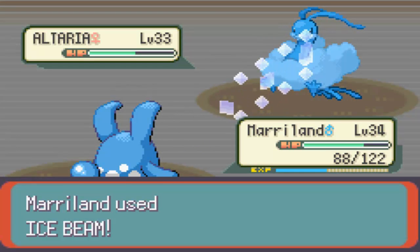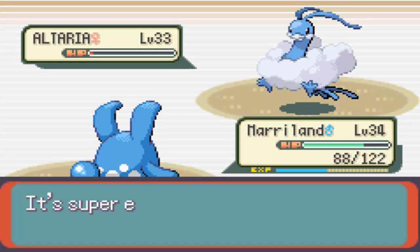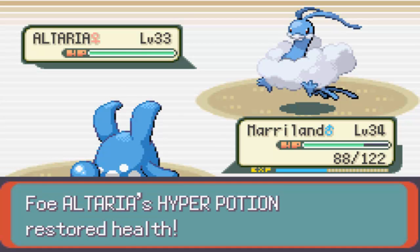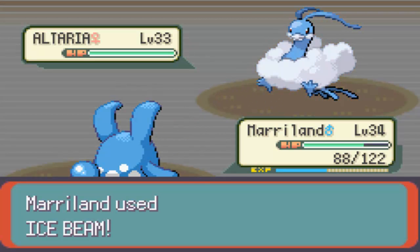This thing is so tough to take out. Ice Beam is quite effective but only does half, and it has a Sitrus Berry as well. This thing is a monster - I'm so afraid of it. I'm pretty sure another Ice Beam will kill. I hope it doesn't take me out with Earthquake - I'm almost certain I can survive. Wow, that did nothing. If you have Ice-type moves like Ice Beam from the abandoned ship, you should be perfectly fine.